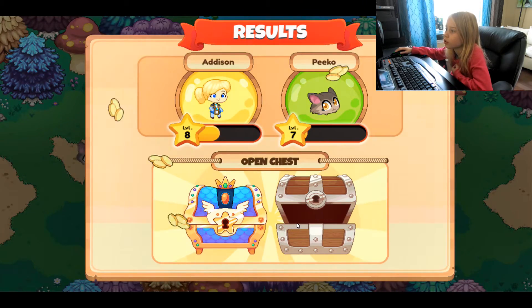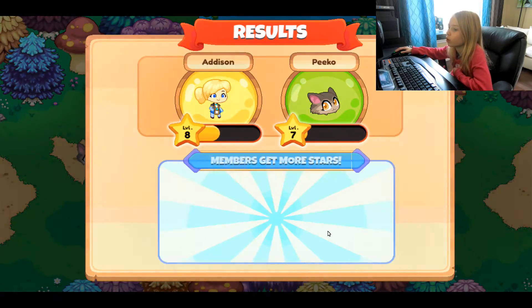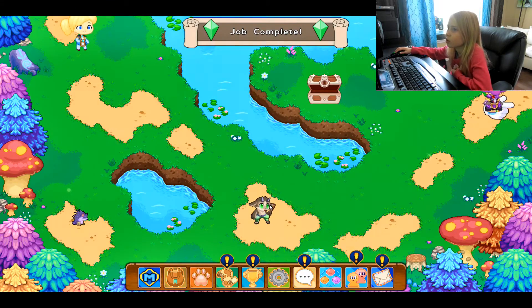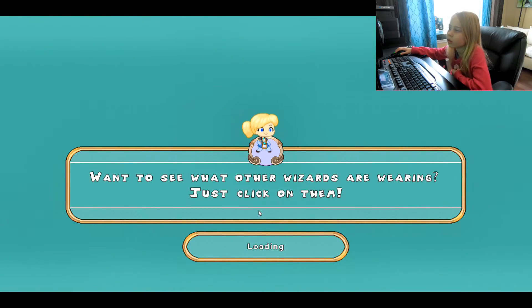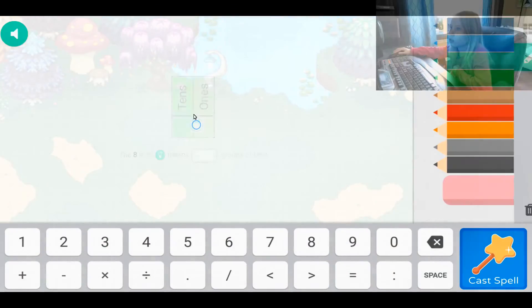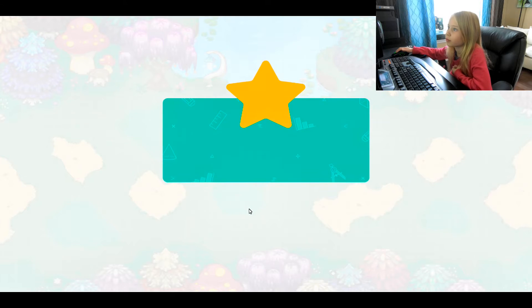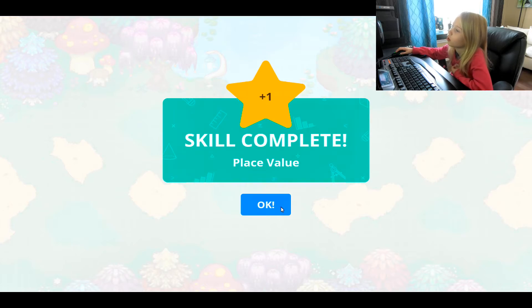Open my chest. I got 20 florins and 100 gold coins. So now I have to get down here and fight this guy. The 8 in 81 means eight groups of tens. Correct. Skill complete. Place value.